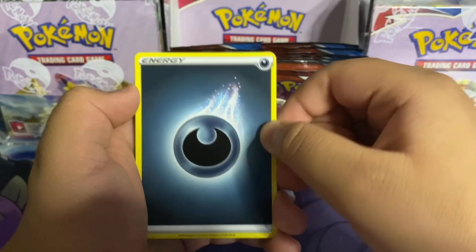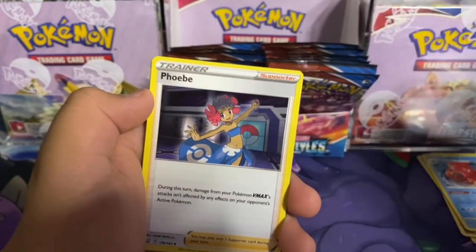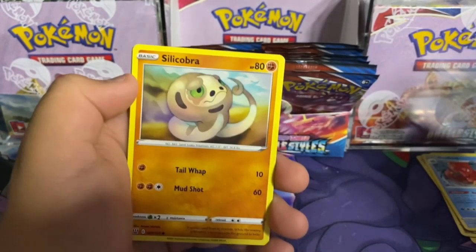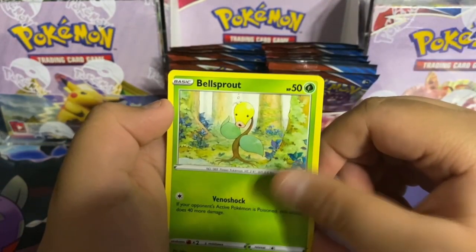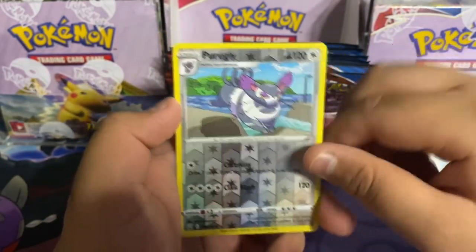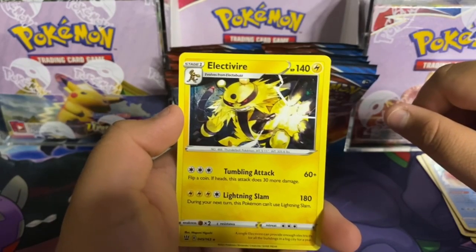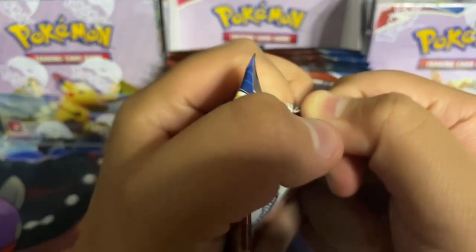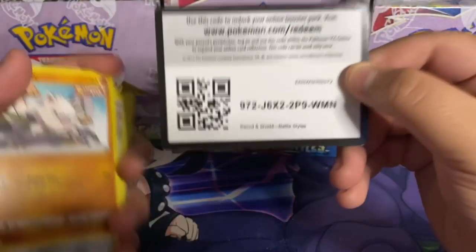Here's the code: dark energy, Gengar — Poltergeist — Phoebe, Cheryl, meaningful rapid strike, Silicobra, Galarian Mr. Mime, Bellsprout, Onix. Reverse holo Purugly and an Electivire regular rare — this one's not as cool as Electivire's holo but it is single strike. Next pack.